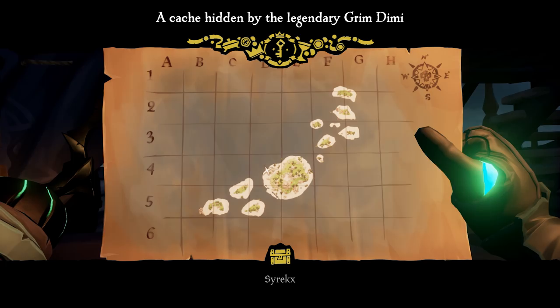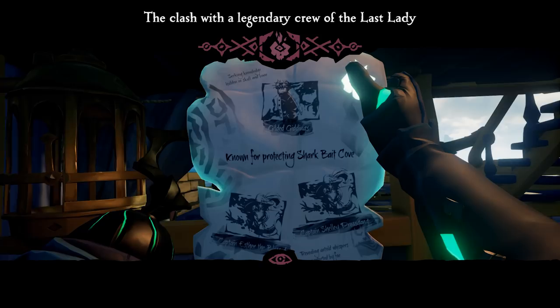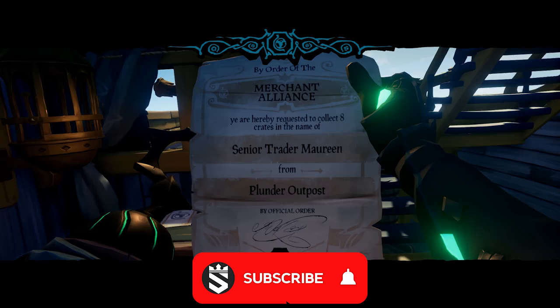When you complete your current voyage, vote for another one until you run out. For Order of Souls, do the same — buy enough voyages and vote until you find islands with three to four captains on them. For the Merchant Alliance, cargo runs are recommended, though catching animals also works — it's less efficient but viable.